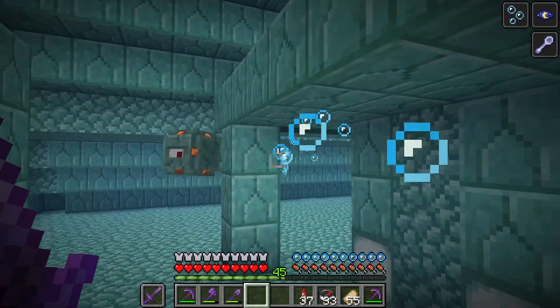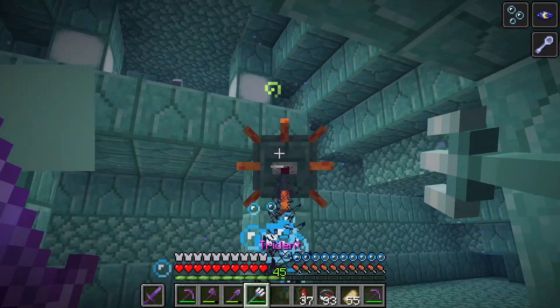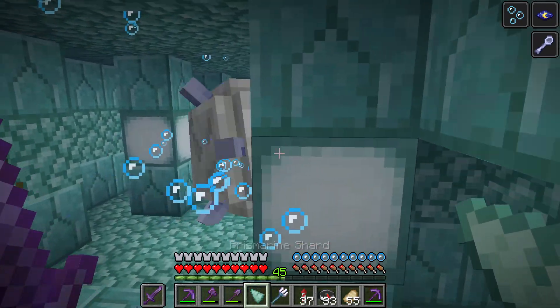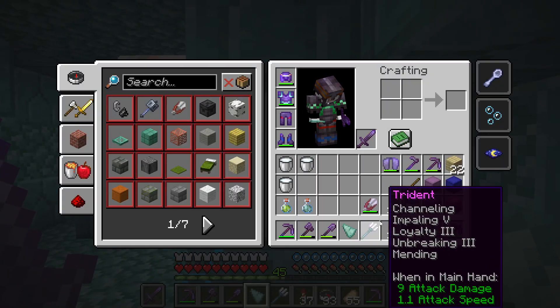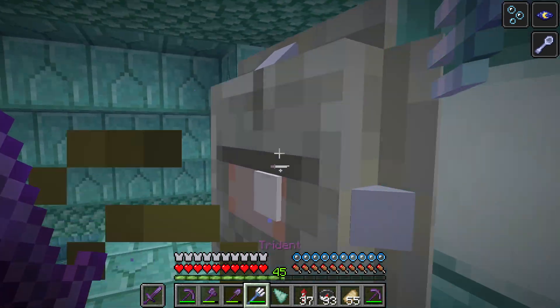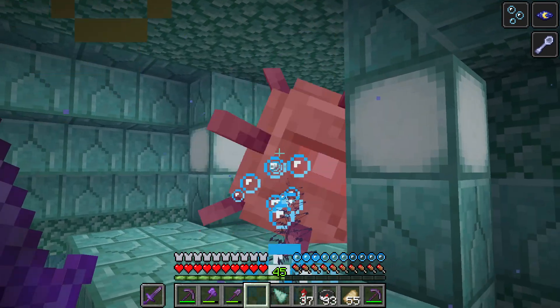I want to show you how you can stop getting the Mining Fatigue debuff while exploring the Ocean Monument. Each Ocean Monument has 3 Elder Guardians hidden inside it. You have to find them all and defeat them.